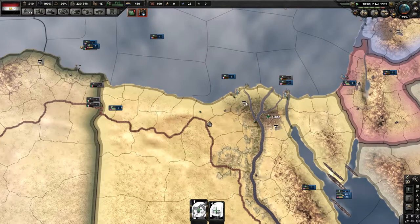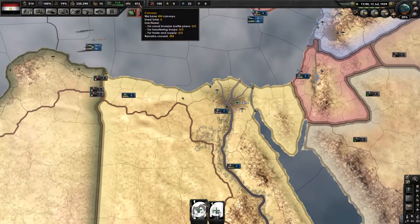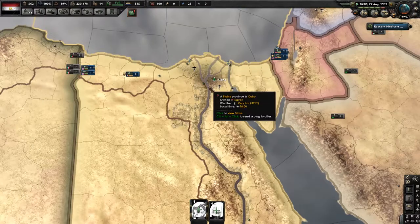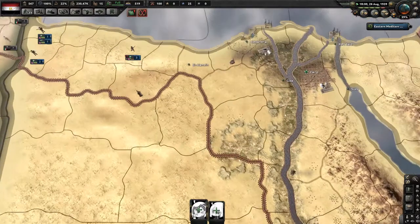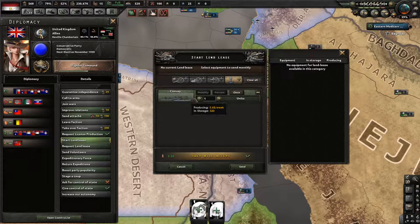As long as I trade these convoys in quickly it should be okay. I want about 300 more convoys — that should be the optimal amount. Now when we start our lend-lease, as you can see this gives a huge amount of autonomy per convoy. Don't do the monthly option or the 1% of production — that's disgustingly low. Monthly gets the same amount per convoy, but I prefer a more controlled one-time approach because I can get all of it at once.